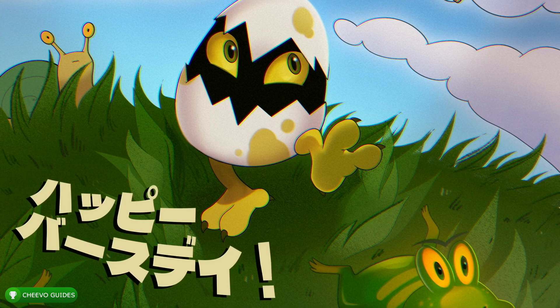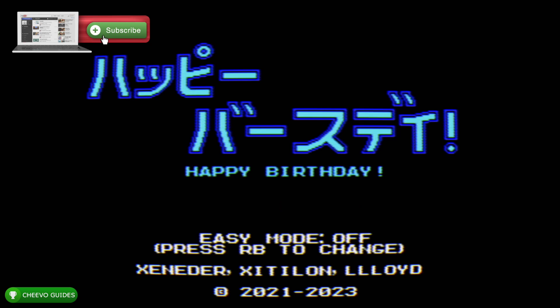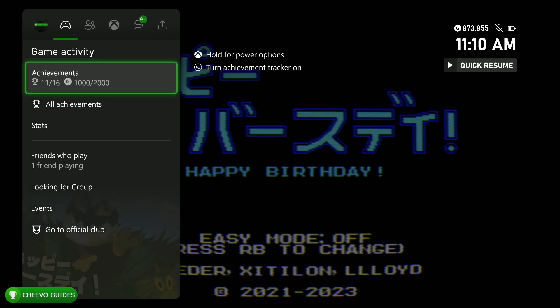What up guys, this is Cheevo Guides back here again with another achievement guide. Today we're going to be focusing on the 2000 gamerscore update for Happy Basudei, also known as Happy Birthday. This game is published by Xitilon and developed by Xenender Team. I also want to point out the base 1000 gamerscore got a lot easier as they added an easy mode.